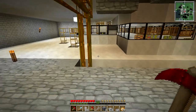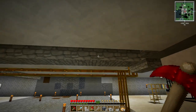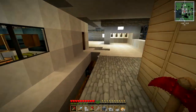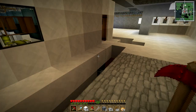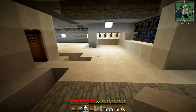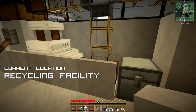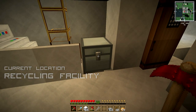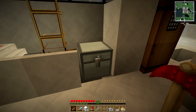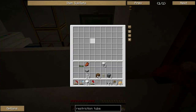The next thing I want to do is connect the recycling facility to the sorting system. Now that we've got all those barrels in the storage warehouse collecting items we want, the rest of the items we don't want we'll send straight back into the recycling facility. I had a pretty smart idea — in the previous episode we had an overflow chest, and I thought I'd actually turn this chest in the recycling facility into the overflow chest.